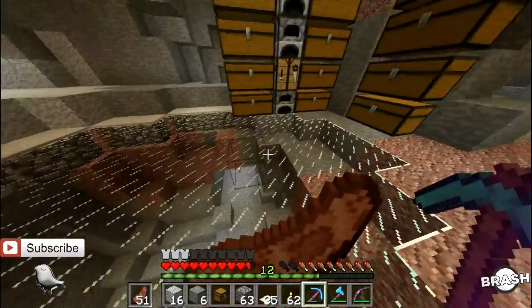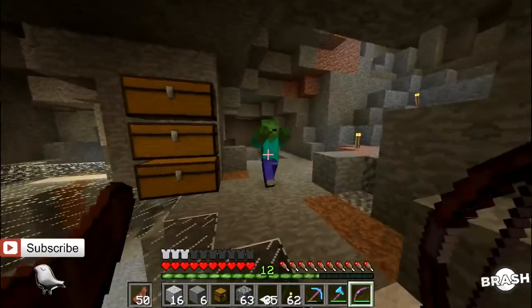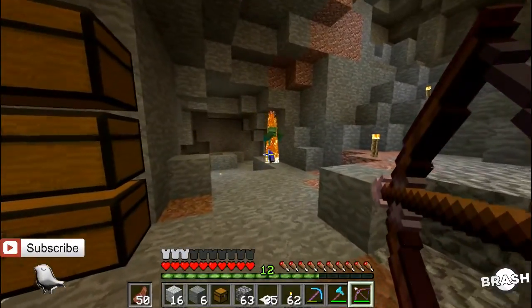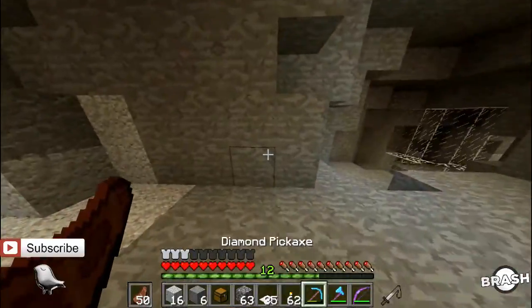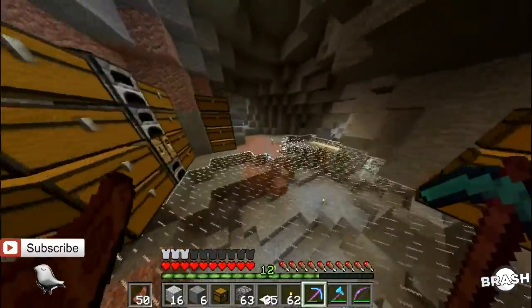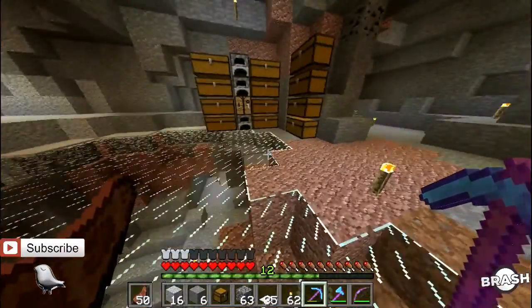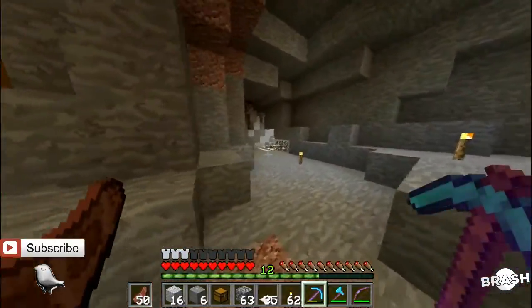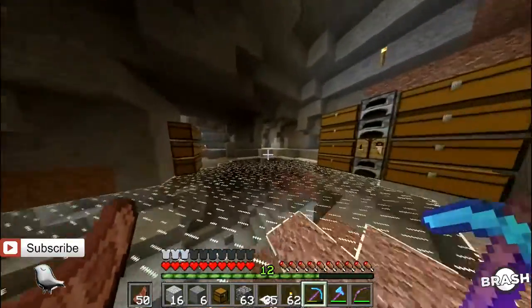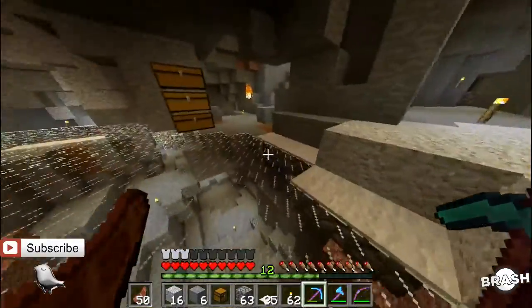One thing we're going to be working on is our tree farm, because we have an underground base we're going to need one. There are barely any trees in our area and no one on the server has a tree farm yet. The little pathways we're going to use for our underground base will be the entrance and exit. Up here I'm not sure what that's going to be yet.